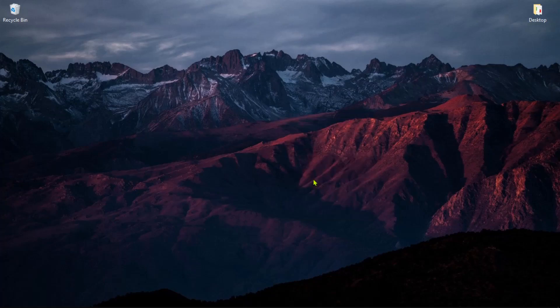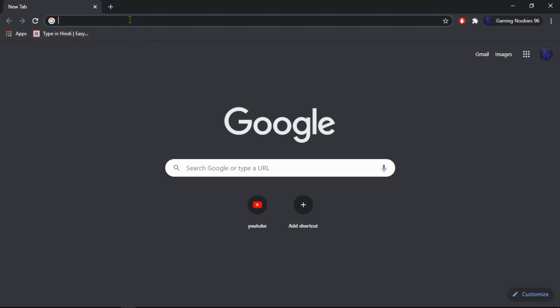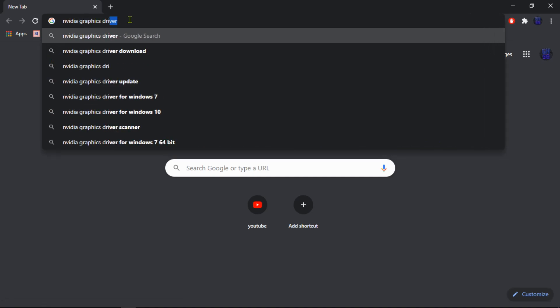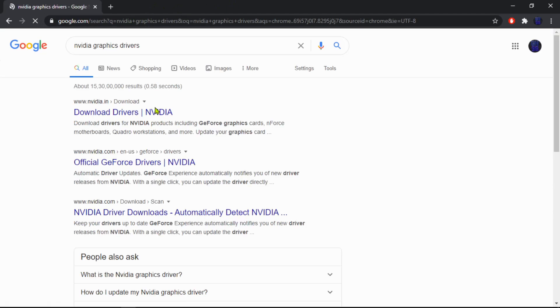Hey guys, in this video I am going to speak about how you can boost your gaming performance in every game on your PC. I am going to show you the best NVIDIA control panel settings which would help increase FPS and overall performance in games. First, you need to update your graphics card driver if you haven't done it in a while. I will leave a link in the description for that.